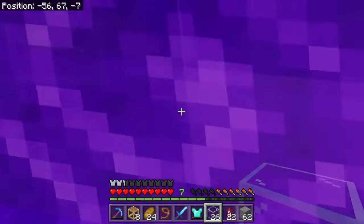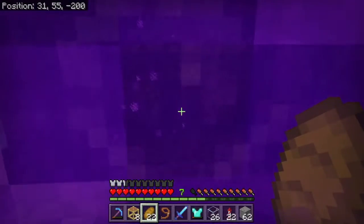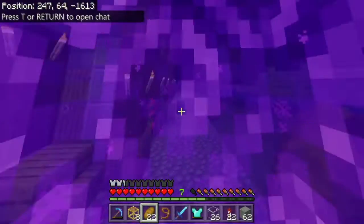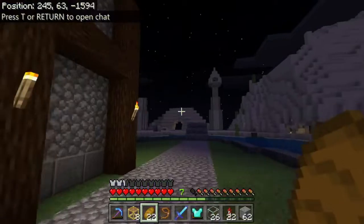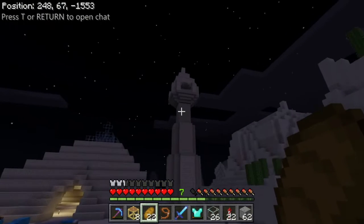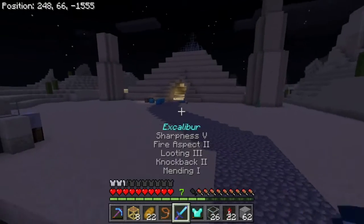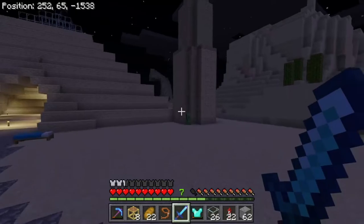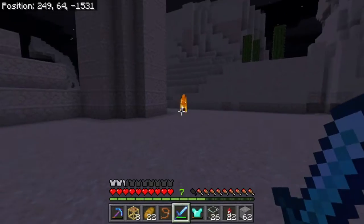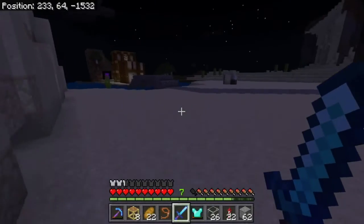Here we are, guys — we're here at my base, and we're just gonna come and play the portal. Of course, it's night time. I just love looking at it when it loads in — it's so very cool. It almost looks like it's off of a Disney movie, like it's supposed to be on a castle, not a desert temple. But I'm gonna keep it — it looks really cool to me. I'm just gonna kill this creeper. Hopefully he drops some gunpowder for me. Looting three — three gunpowder. Look at that. That's pretty good I guess.